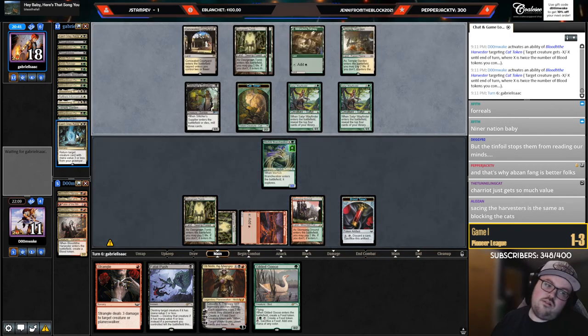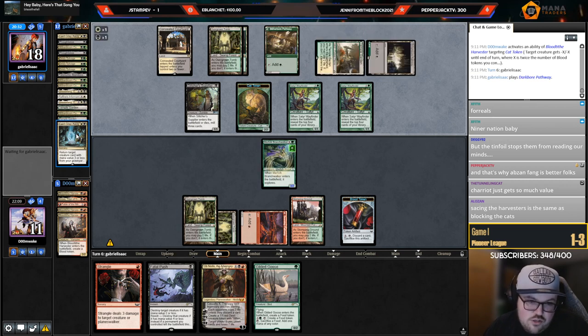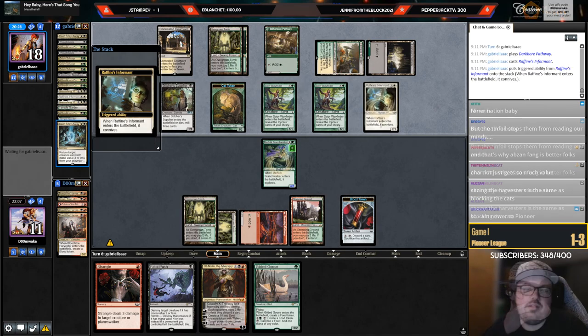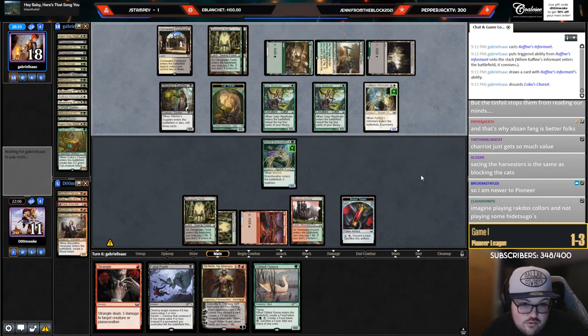Chariot also just makes graveyard hate look pretty embarrassing — if your opponent loads up on Hearses and Rest in Pieces and all that stuff, it's like, okay, Chariot is cast, can you beat it? Most people just can't beat it — if you don't kill it on the spot you're probably going to die to it. They didn't attack when they should have — that trade is so bad for me. Why didn't they attack? They got back Chariot anyway. Discard Kroxa — gilded Goose. This is just not happening.